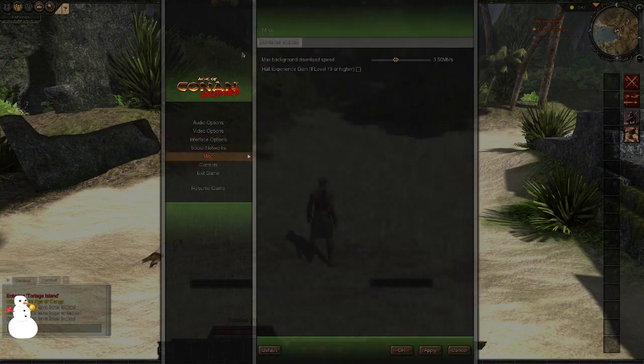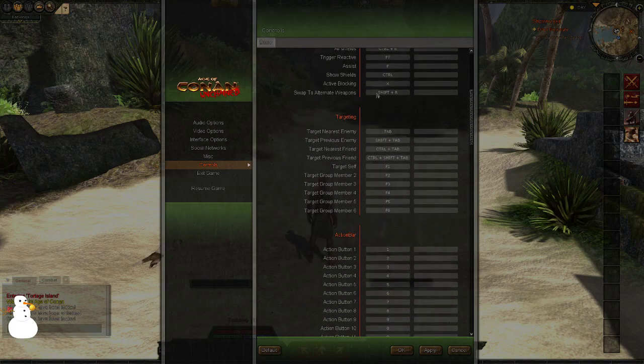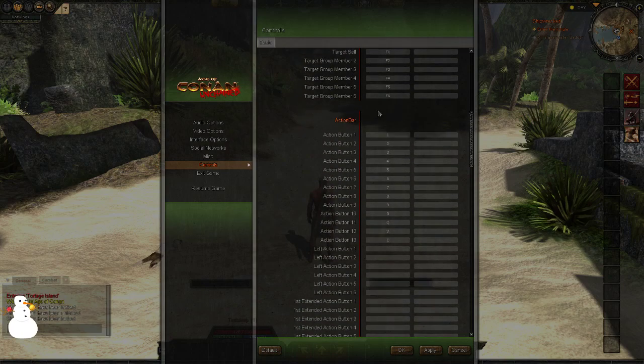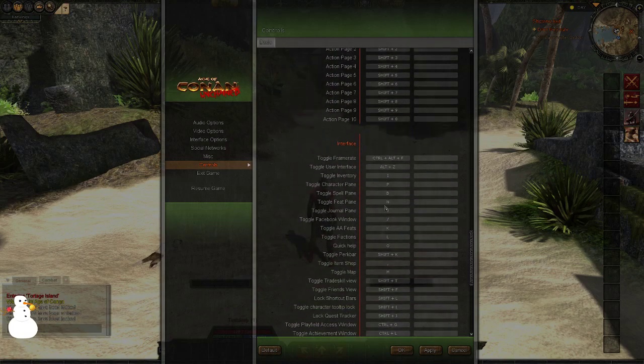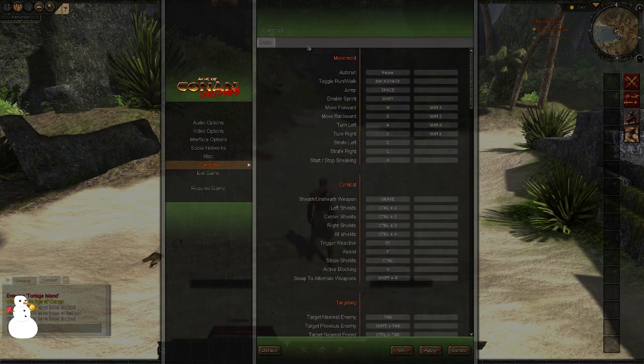Social networks — not needed. Miscellaneous: maximum background download speed — if you have a slow connection, you can set a maximum download. There is also an alt experience gain, which is for advanced players, not for beginners. Then we have the basic controls. Age of Conan is extremely free in many things, and as you can see the controls allow you to bind gazillions of things to keybinds. And then we have the exit game option and resume game.